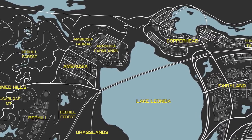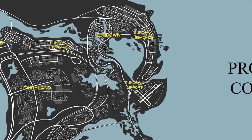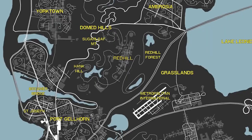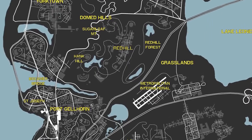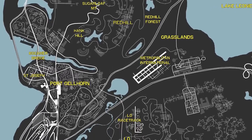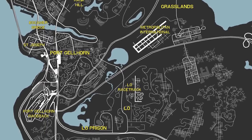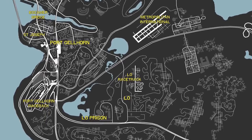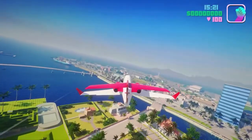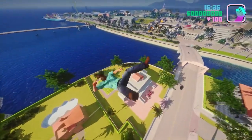We have Red Hill Forest, Ambrosia Tarmac, Ambrosia Farmlands, Copperhead, and even a parody of Disney World called Fairyland. Sundown Beaches and its airport are also included, offering a beautiful coastal setting. There are also interesting places like Sugarloaf Mountain and Port Gellhorn, which has its own unique racetrack. There's also LO, which has a racetrack and a prison. Maybe that's where the game starts, as there are rumors the intro will be a prison break story where Jason helps Lucia escape.